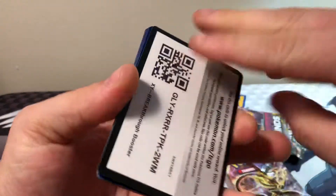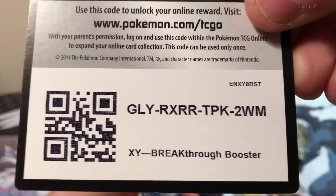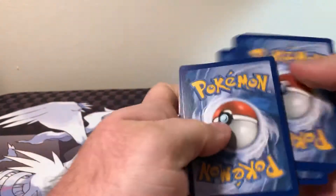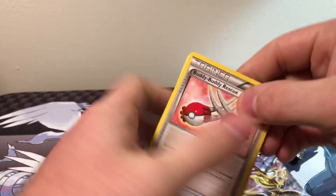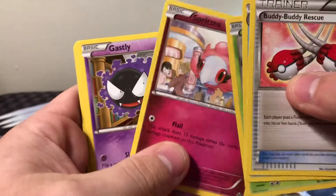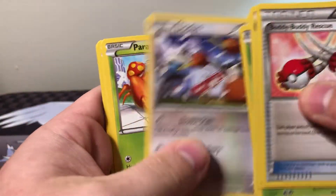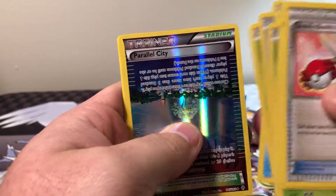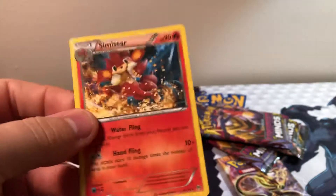We're gonna go with Breakthrough. A couple things out of these sets I don't have, hopefully I can get some decent stuff. Buddy Buddy Rescue, Star Me, Pinsir, Spritzy, Ghastly, Doe Duo, Paris, Star U, Parallel City, and a non-hollow Semisear.